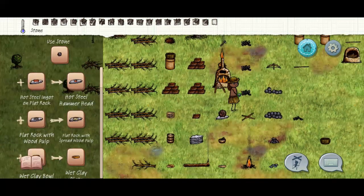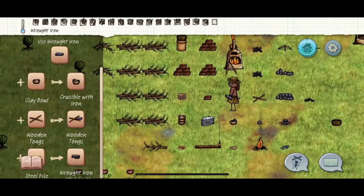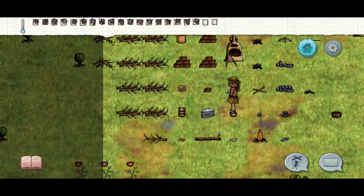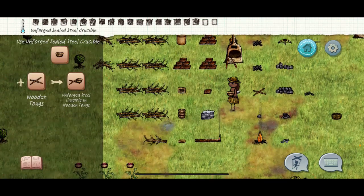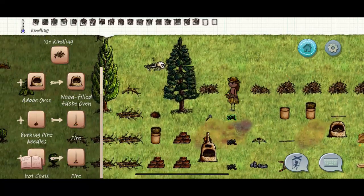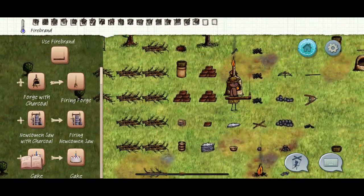Grab a piece of iron, put it into the fire, and it's going to turn into a big red thing. Place it onto the flat rock, grab your round rock, and hit it. This is timed — if you wait too long it will turn gray, and you don't want it turning gray because it won't give you the lot iron. Now take it and put it into the bowl, then cover the bowl. Now you have an unforged steel crucible.